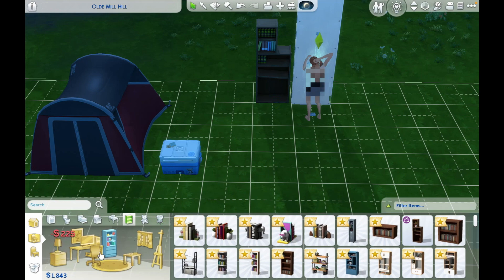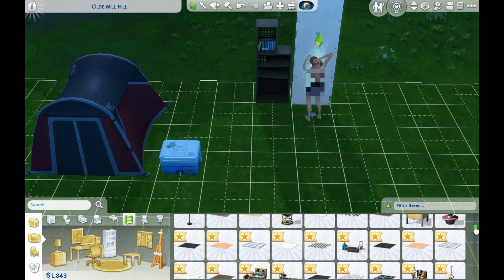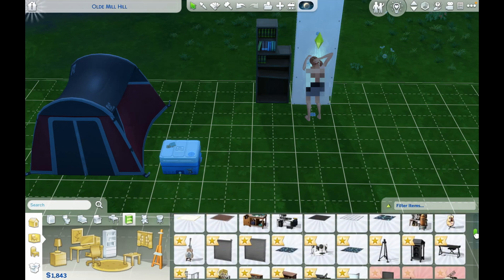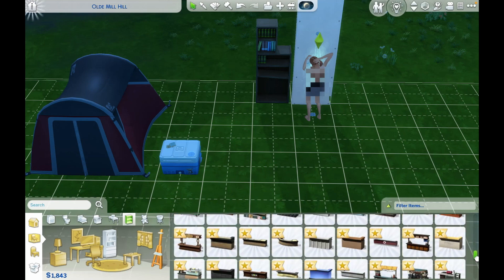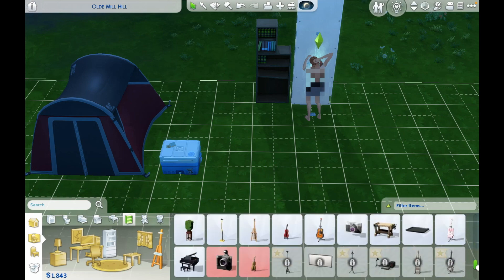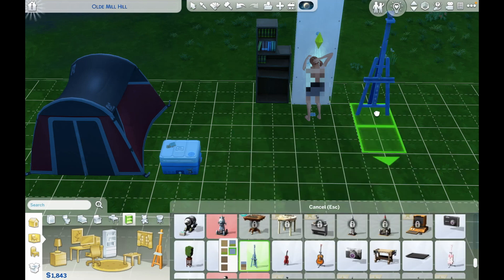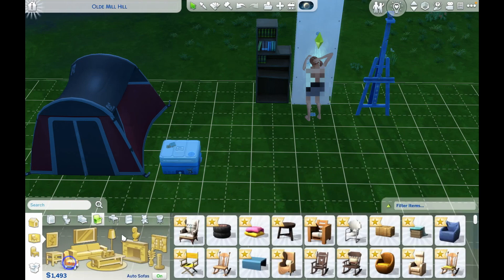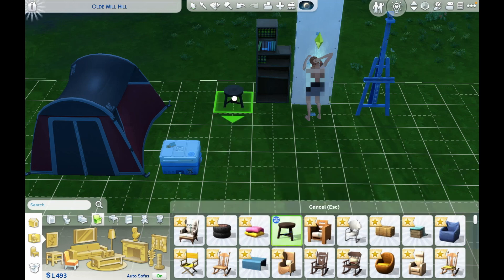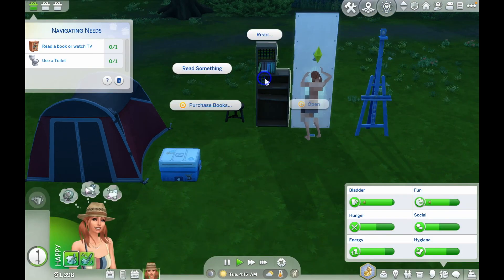Now I'm going to buy her a bookshelf because she needs to read in order to complete those tasks in the upper left corner of the game. She also needs to start painting so her creative skill can be accomplished. This is taking a different turn for this challenge.